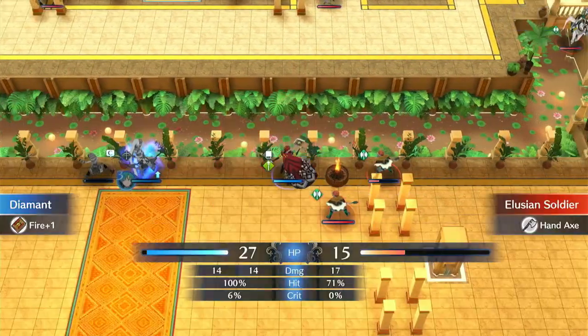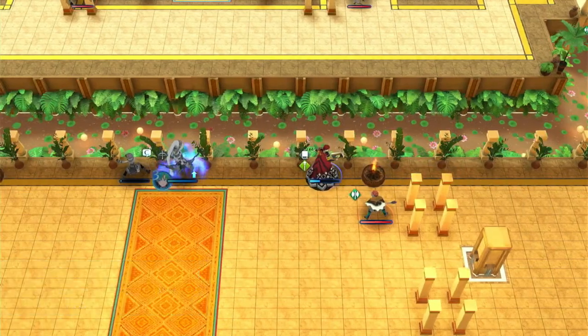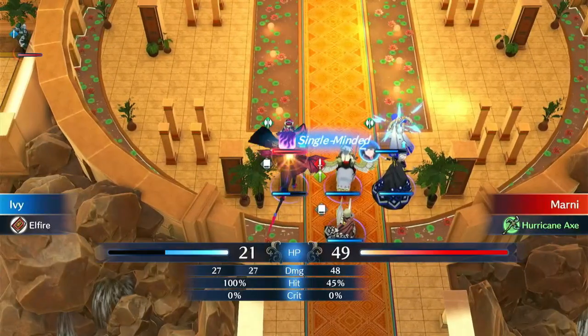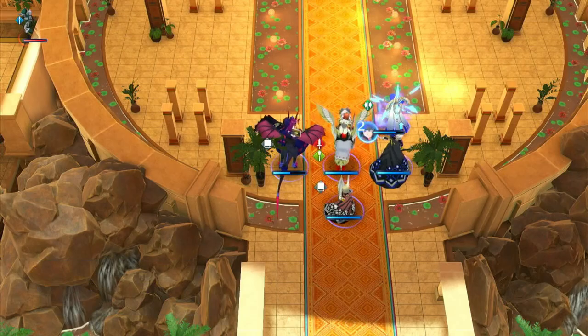I sort of messed up here though — Diamant should be able to survive two attacks without dodging. Finally, Marnie suicides into Ivy on enemy phase for some reason. Marnie has a Hurricane Axe equipped, dealing effective damage to fliers. Odds are that she sees the highest kill chance on Ivy, ignoring the fact that it's a smash weapon, so Ivy attacks first, killing her and ending the map in two turns.